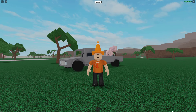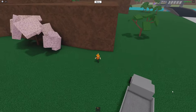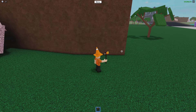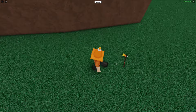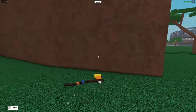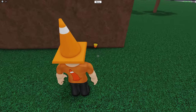Moving on, we have axe wall climbing. Axe wall climbing has gone through a lot of changes over the years, but this is the current strategy that works pretty well. First, find a wall that you would like to scale, then simply equip and drop one of your axes. I recommend the candy corn axe as it works best for this strategy. Take your axe and put it up against the wall so that the blade is facing up and to the right.